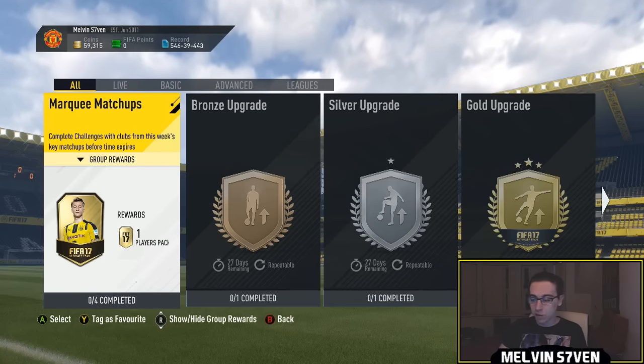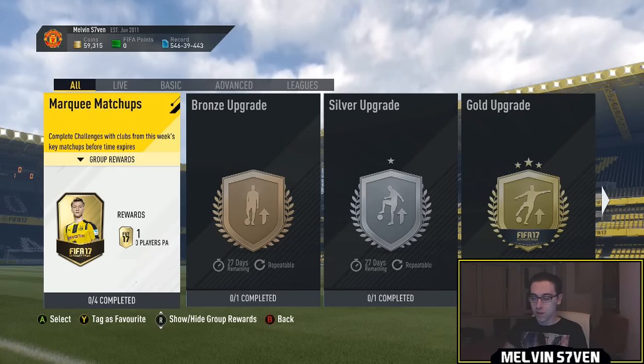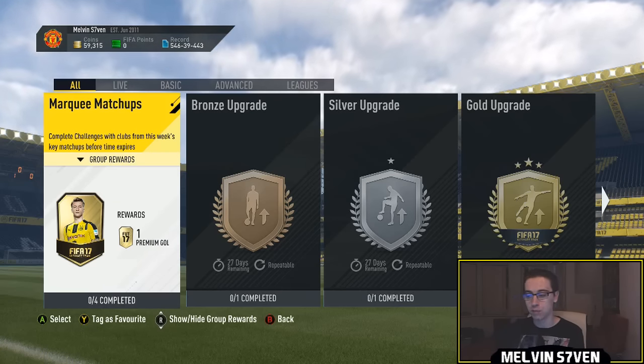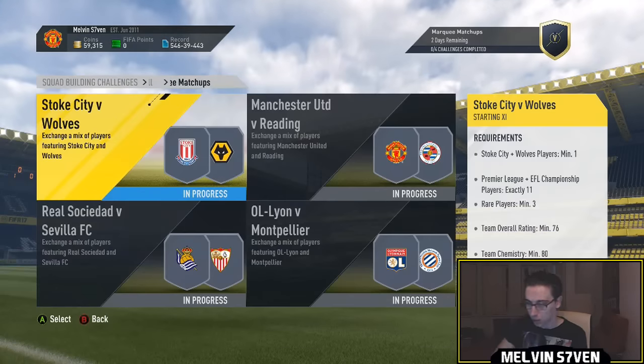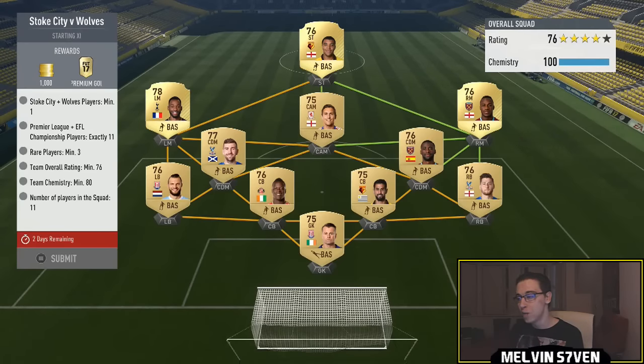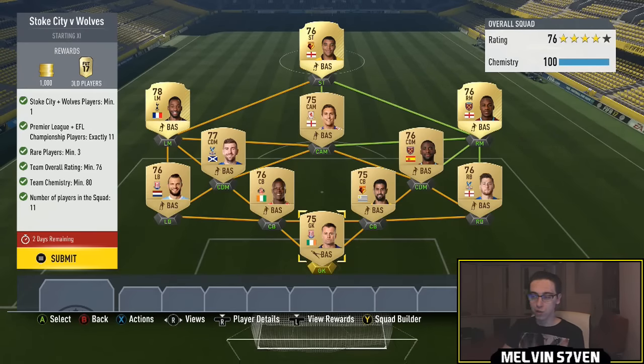What up, Melvin7 here. Marquee Matchups are out and these are probably some of the best rewards for the cheapest value that you're ever going to get. 25k pack for completing the full set and the requirements are so easy it's unbelievable. This one, Stoke versus Wolves — you need one Stoke or Wolves player and then 11 players from the Premier League or Championship or a mixture. I've just gone Premier League. You need a 76 overall team and only 80 chemistry.